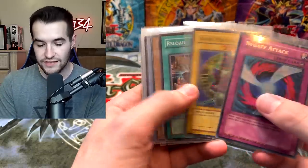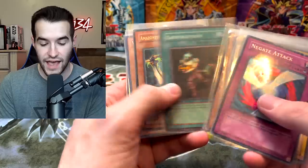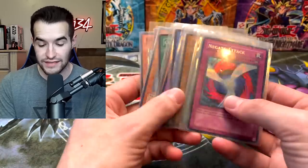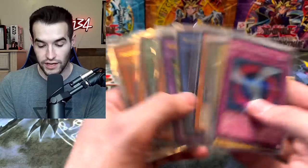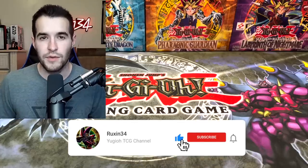He sent these in as a giveaway for you guys. Dark Sage is in here, Negate Attack, Amazon a Swordswoman, two Effect Veilers — these are actually pretty expensive, so that's probably at least a fifty dollar plus giveaway. Dark Sage is worth a lot so it might be even more. All you have to do is like this video, be subscribed, and let me know if you think Spell or Magic Ruler will win.